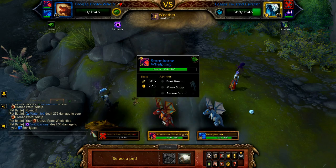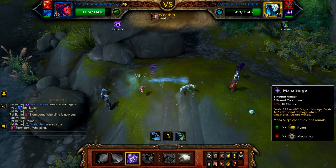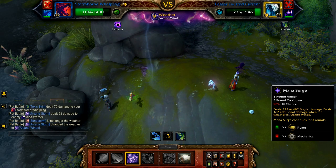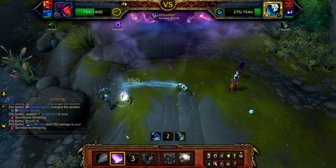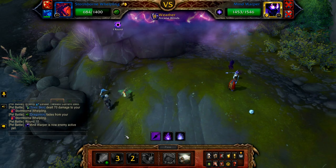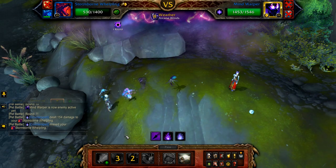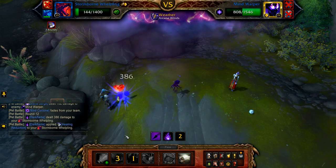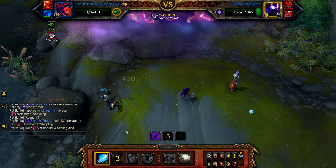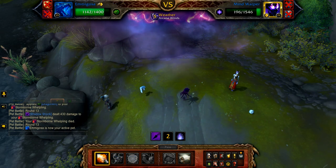Once defeated, bring in your Stormborne Whelpling. Start with Arcane Storm, followed by Mana Surge. This will finish off the Twisted Current, and the Mind Warper will enter and be hit by any remaining rounds of Mana Surge. Once Mana Surge is finished, cast Arcane Storm on cooldown and Frost Breath to fill until your Stormborne Whelpling is defeated. Once defeated, your Emigosa enters — spam Breath until the fight is done.